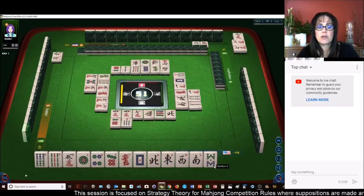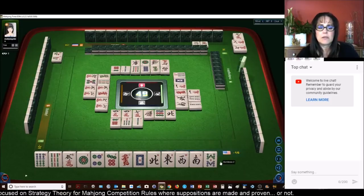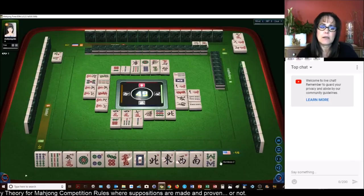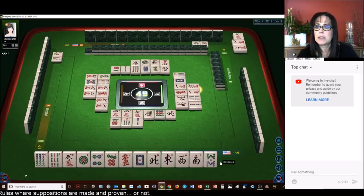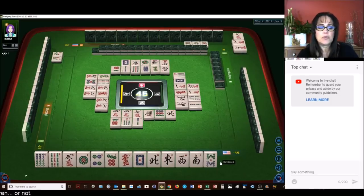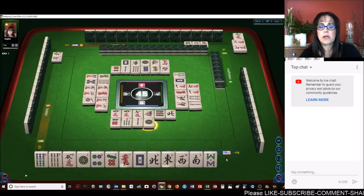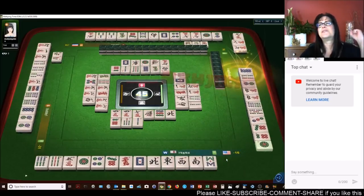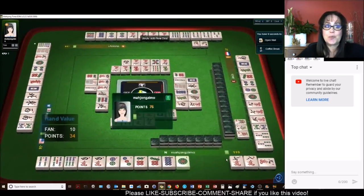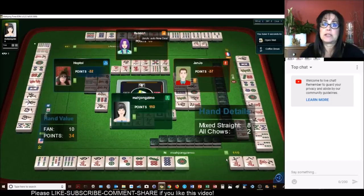We need a two crack or an eight crack or a three BAM or a green dragon and we'll be ready to win. There are two green dragons out. No three BAMs are out. West wind — two crack is out and two eight cracks are out. So close — one away from a 24 fawn hand.